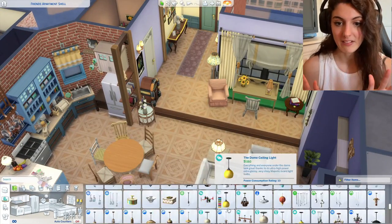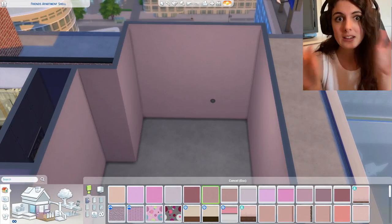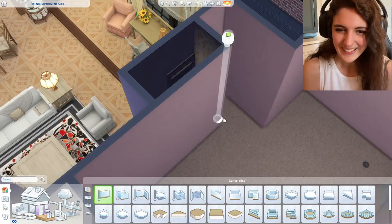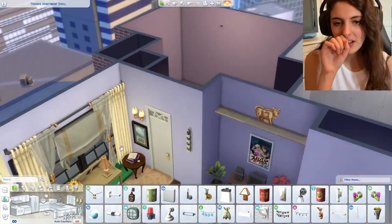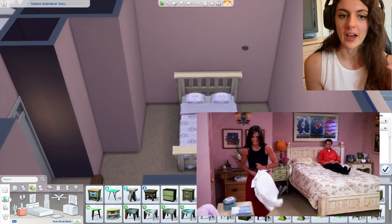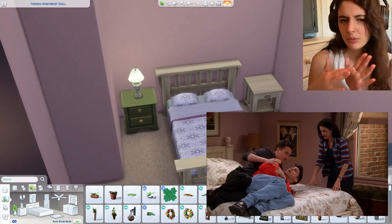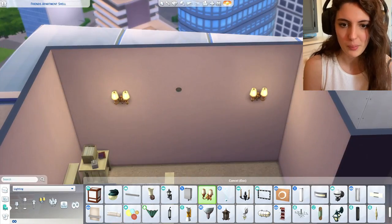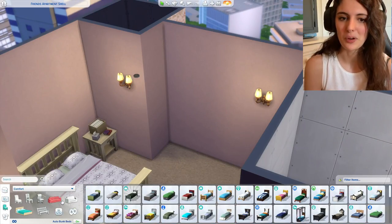There wasn't too much detail in the bathroom - just things on a shelf, a laundry basket, some little clutter bits, and a few hand towels. There wasn't too much I could do with the bathroom, similar to the bedrooms - please don't be too disappointed, they're quite plain in comparison to the main area. The main area is what we see most. I also realised there were no windows, so I got to the bedroom and added windows in. I think in one of the episodes you can see a wall outside Monica's window so I did do that. I'll show you the reference picture I used for the bedroom.